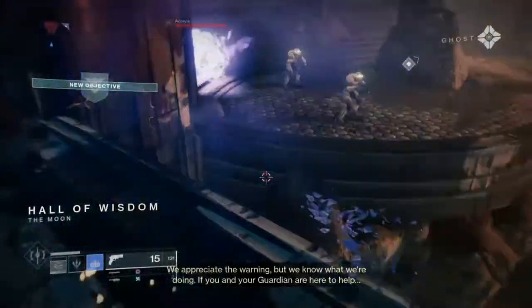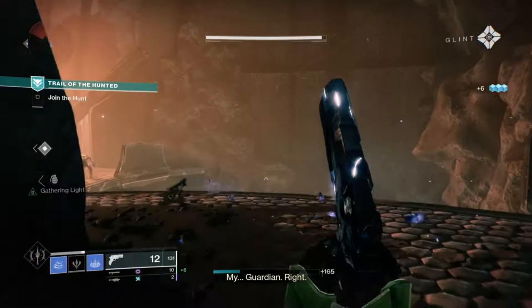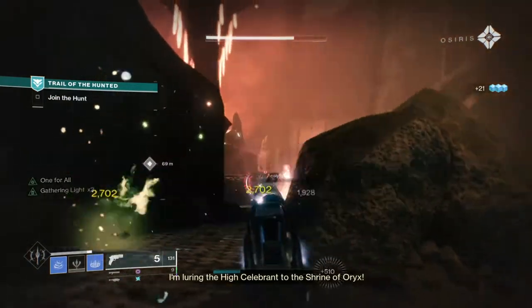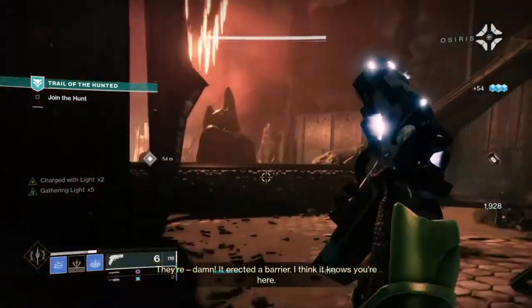What is up guys, today we're going to be focusing on another Warlock Stasis build. This time we're going to be focusing on a high tier ability regen setup for all abilities at once, with an insane cooldown rate via the Traveler's Chosen sidearm, and a very underrated exotic called Eye of Another World.